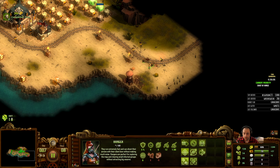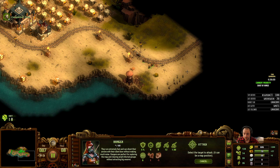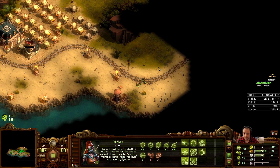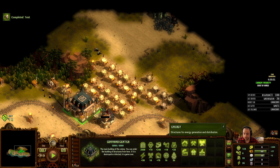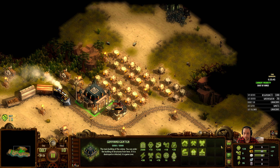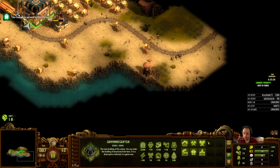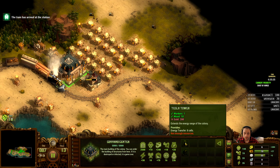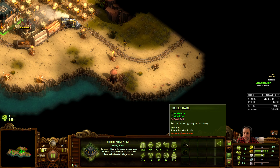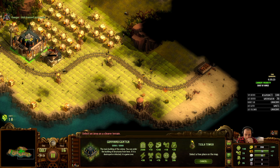My archers out yonder are getting beat up but they're putting in very good work. Once I clear out this little nugget of zombies, we'll be able to secure the east and have a lot of space for expansion. I can already see a village of doom up that way so I gotta be careful going that way because I'll meet a lot of resistance. My market's going to be ridiculously close to the village of doom, but with a few choice walls I'll be okay, especially if I get it nicely secured.